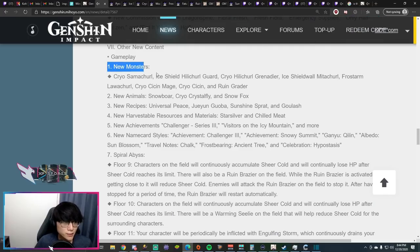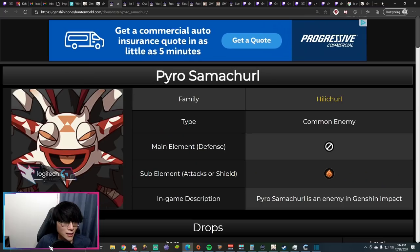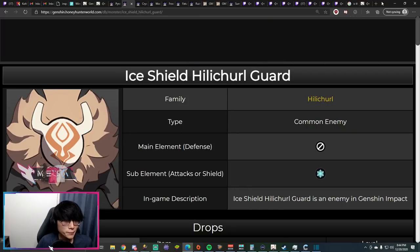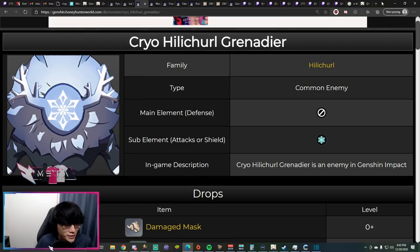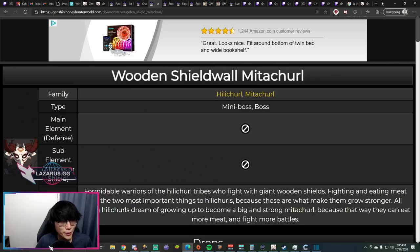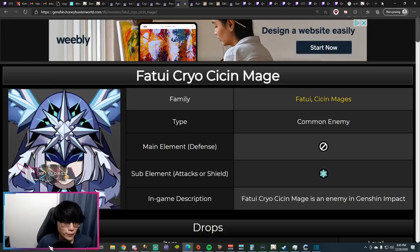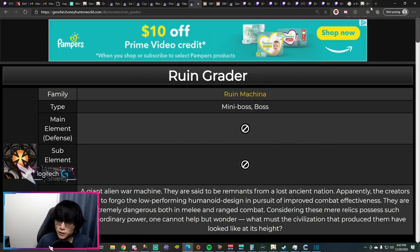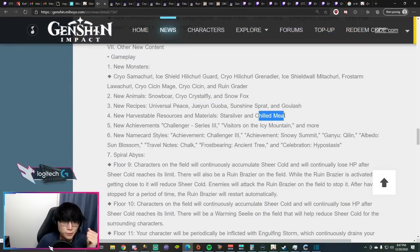New monsters in Dragonspine include: the Ice Samachurl shaman, an Ice Shield Hilichurl Guard, a Cryo Hilichurl Grenadier that throws bombs, an Ice Shield Mitachurl with a big ice shield, a Frost Arm Lava Troll similar to the yeti seen on the live stream, a Fatui Cryo Cicin Mage similar to the existing electro version, the large Ruin Grader seen on the live stream, and snow foxes which drop chilled meat needed for the warming bottle.